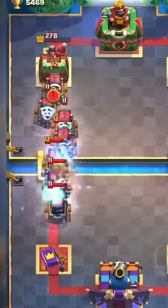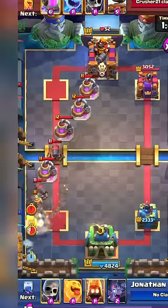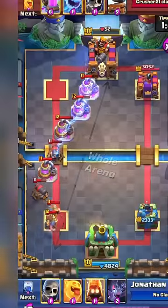The Golden Knight can get a long chain that can get up to 25 tiles. But the winner is the electro spirit, which can get across the whole arena. Only one percent can stop it with their skills.